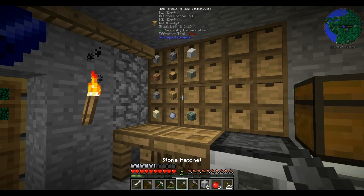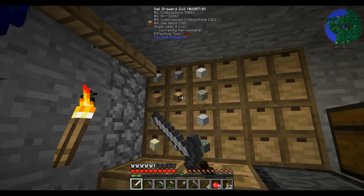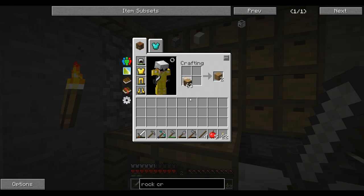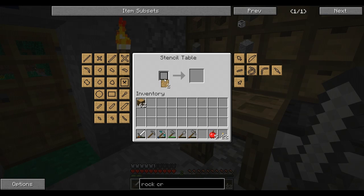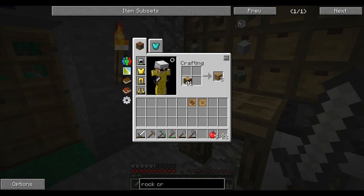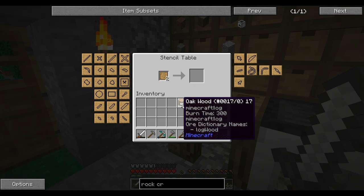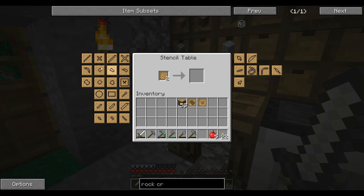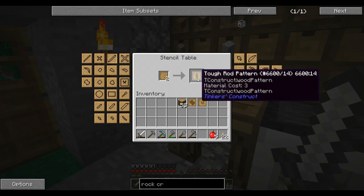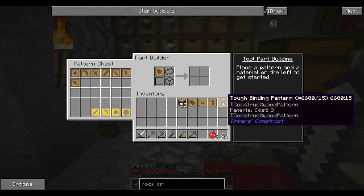First things first, we're going to turn some wood into sticks and grab a bunch. We're going to need to make a couple more patterns - we'll definitely need these ones here. So the four things we're going to need are roughly sorted. We're going to put some away and grab some sticks or some wood.